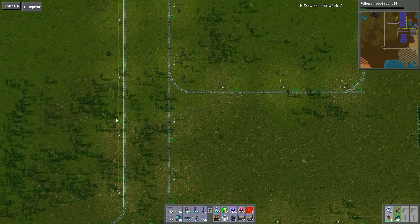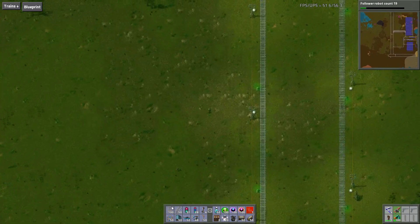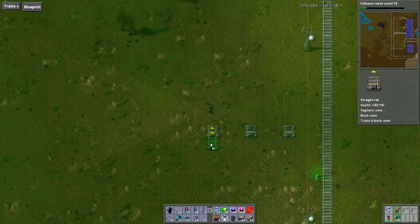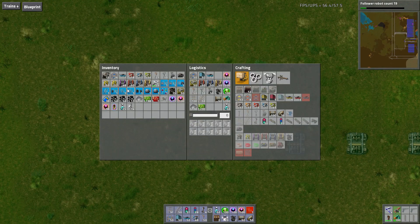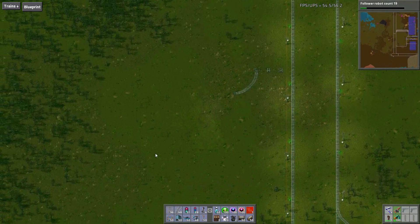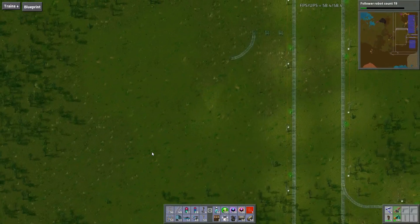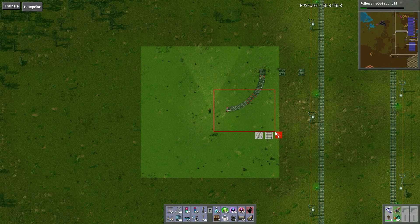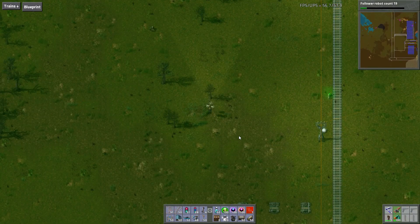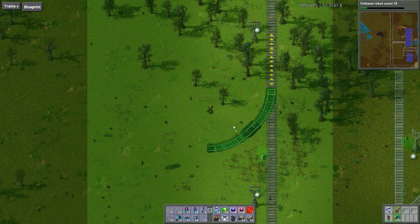I'm going to build over here. I want to make sure that we have room for 4 wide — 2, 3, 4. We're going to turn off. Might have to go further north than that. Let's go further north. Let's go right here. So we're going to turn off.